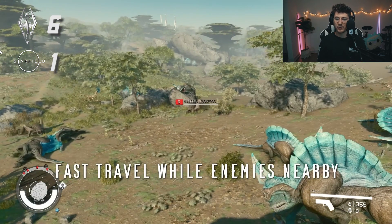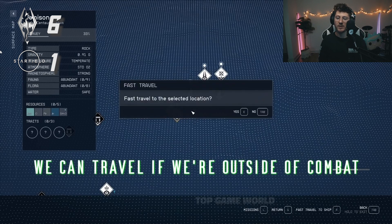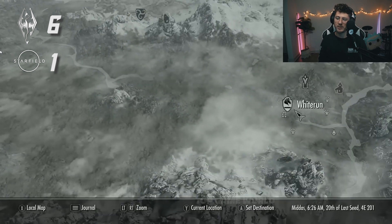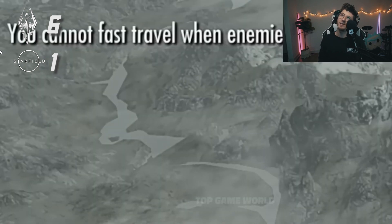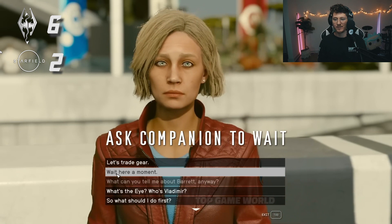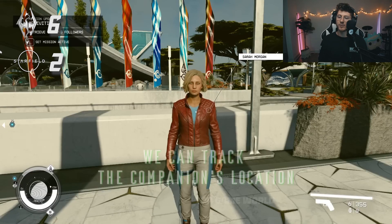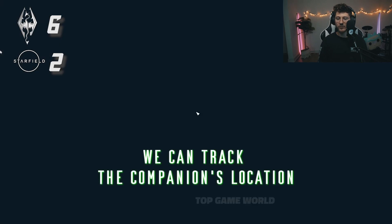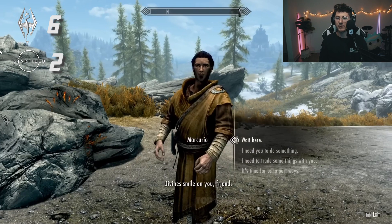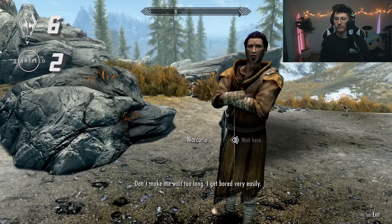Fast travel while enemies are nearby — this might be controversial, but it doesn't look like this person is actually being attacked by enemies. Fast travel in Starfield is super important given the scale of the game. And Starfield does show you where your companion is, which is really good because the game is so dense — there are a thousand planets, so knowing where your companion is matters.